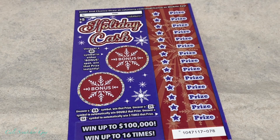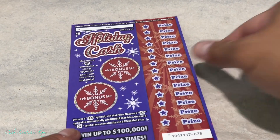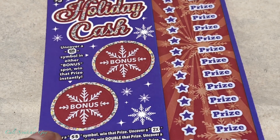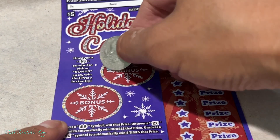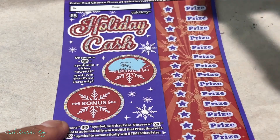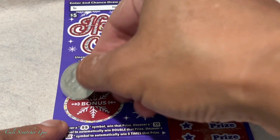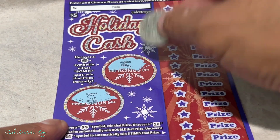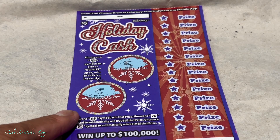Let's start scratching — we'll play the bonus first. We just have to uncover a gift symbol to get a winner. This one is a candy cane — in some other games last year, a candy cane meant a winner, but not this year. And the other one is a mitten, so we got nothing on the bonus.